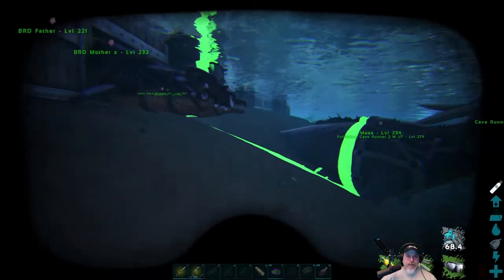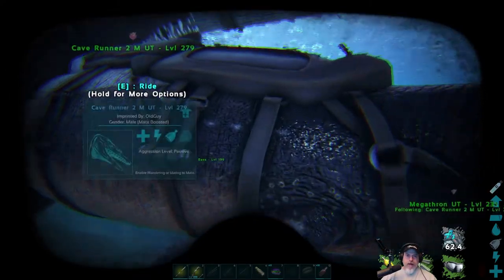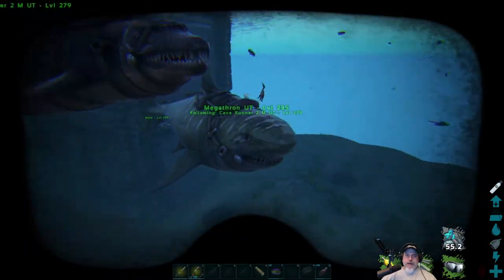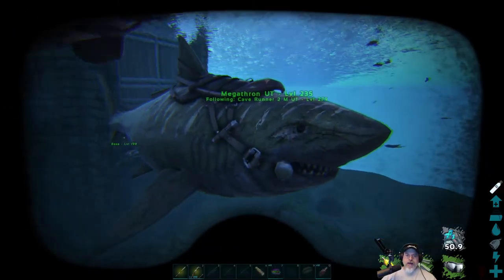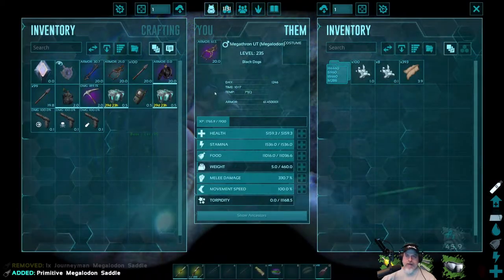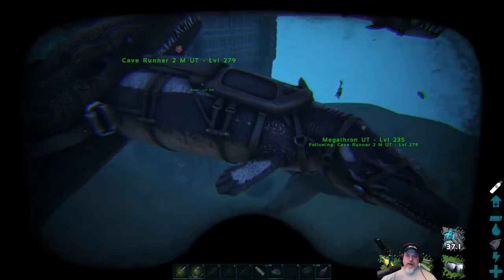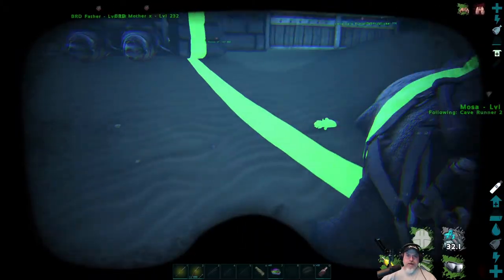I don't have anybody else to help me, so I'm doing this solo. I'm going to ride our Basi with the 541 melee, and then have our Masa, our Plessy, our Megalodon, and I have another Plessy down in the taming pen that I just tamed. I'm putting a slightly better saddle on the Megalodon here.